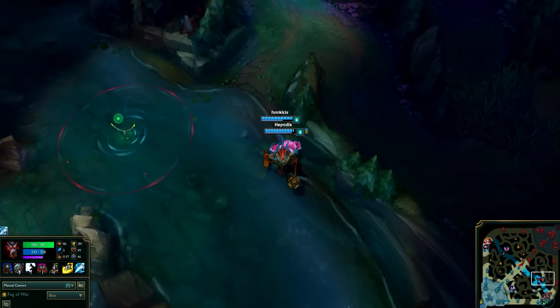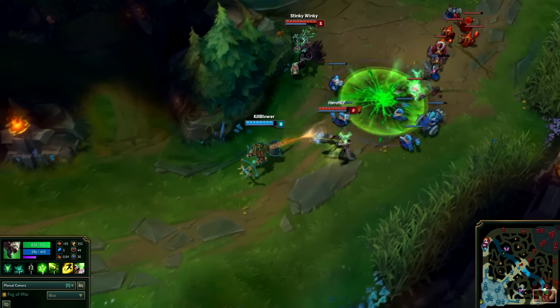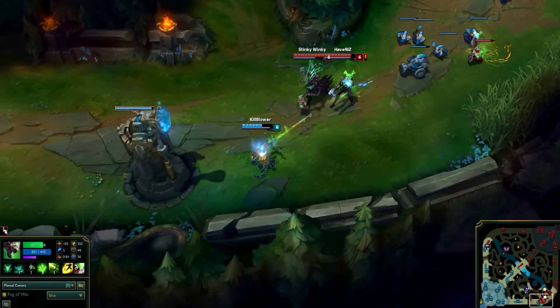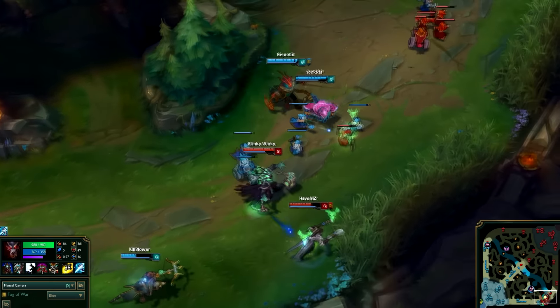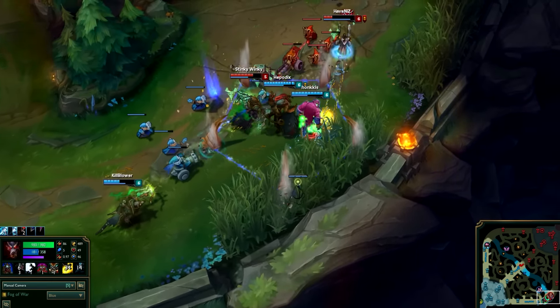Warwick's jungle strength comes from his incredible sustain sources: his passive Eternal Thirst and first ability Hungering Strike. After level 6, his ganks become quite scary thanks to his suppression ultimate Infinite Duress and Blood Scent, which reveals low health enemies nearby.